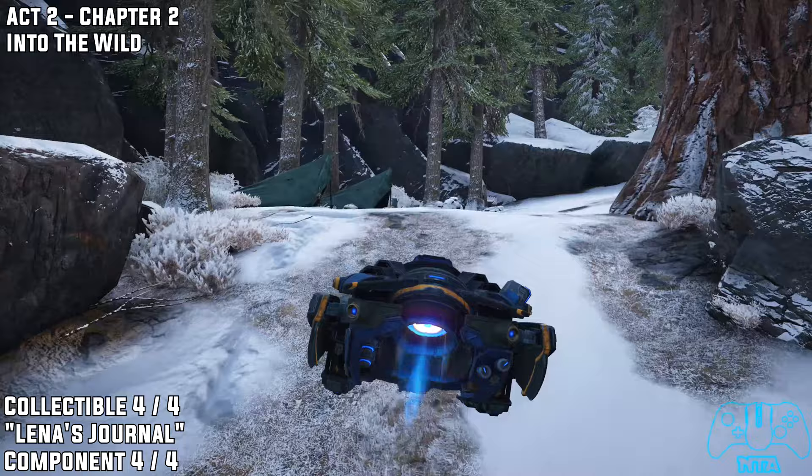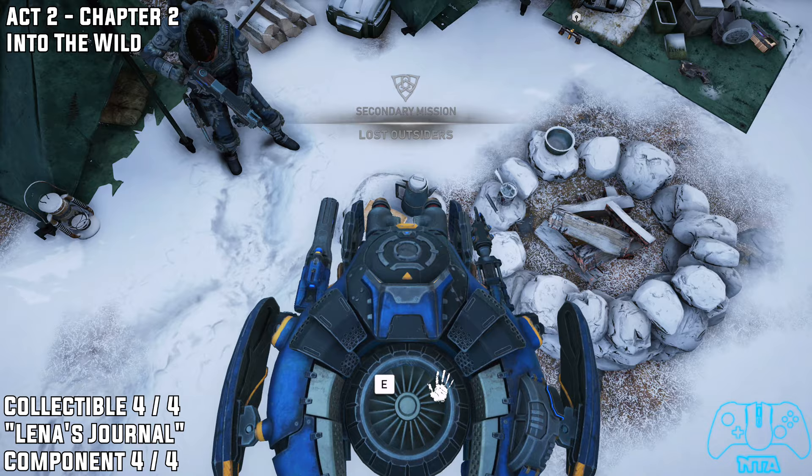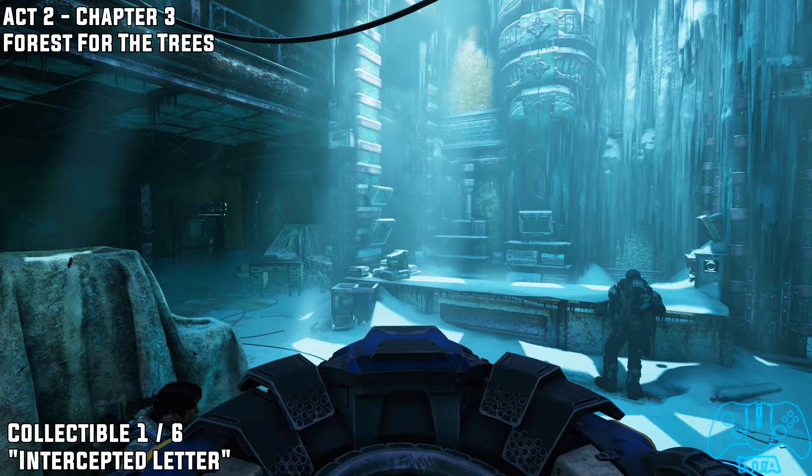As you're heading to the New Hope objective, right next to where the campfire is you'll go right past it, so hopefully you can't miss it — just pick up the collectible. Then you should find the component very close by. That's the end of Chapter Two — now go towards your next objective and carry on.